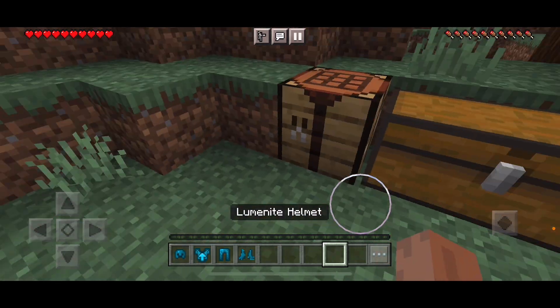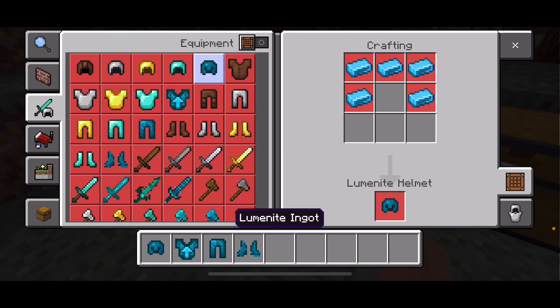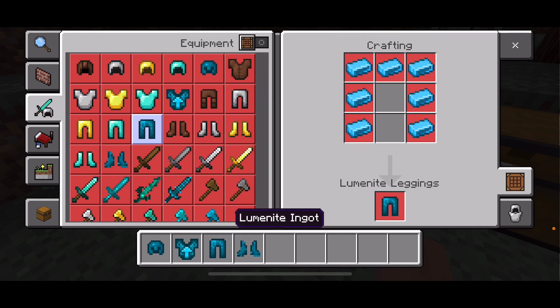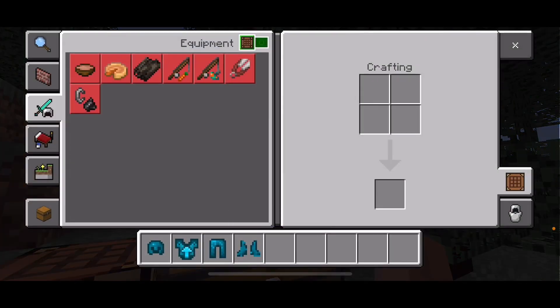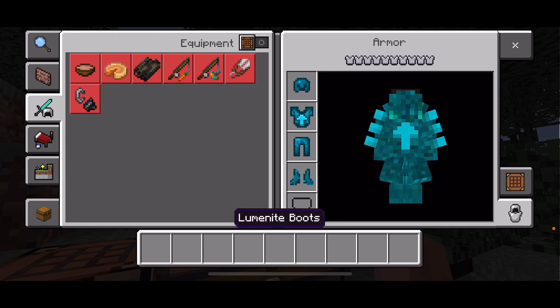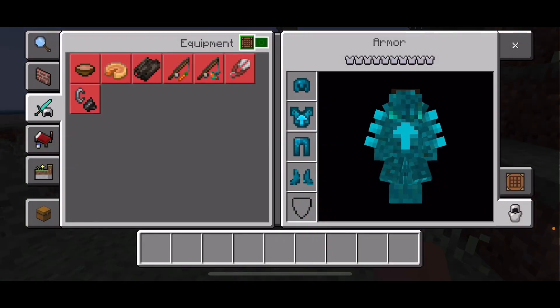To make the armor, you'll need 5 Luminite ingots for the helmet, 8 pieces of Luminite ingots for the chest plate, 7 pieces of Luminite ingots for the Luminite leggings, and 4 Luminite ingots for the boots. Now let's put these on — whoa, that's very cool!